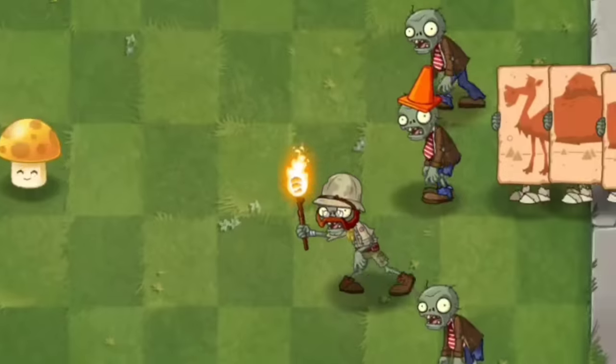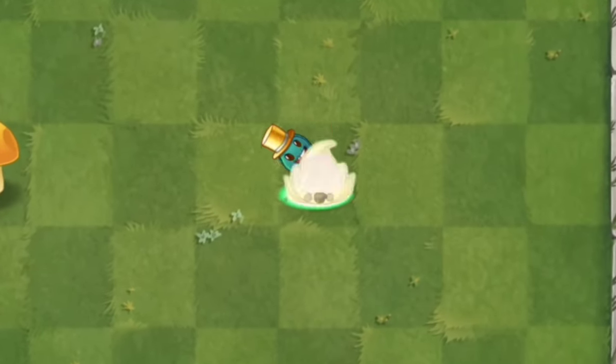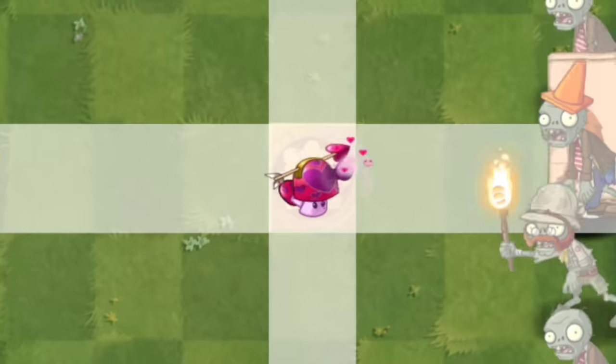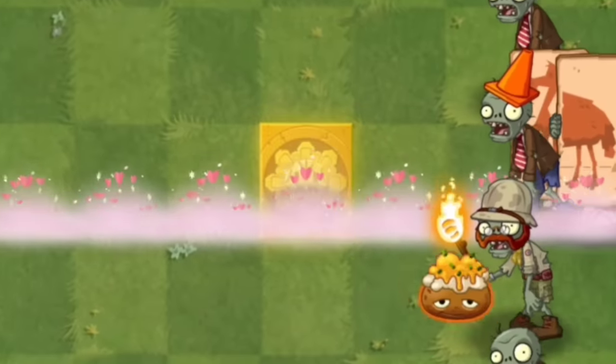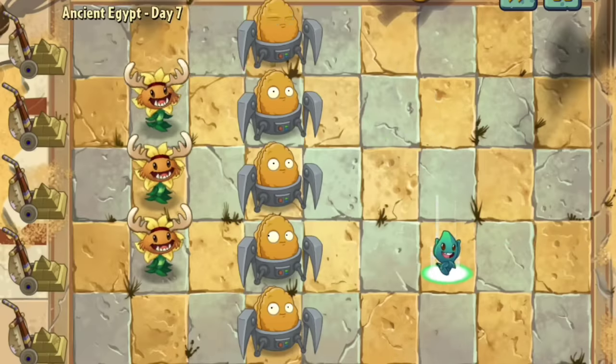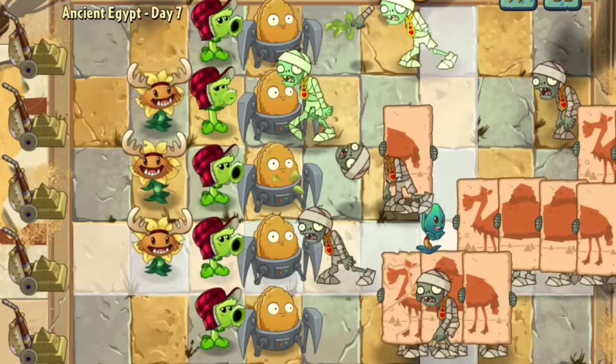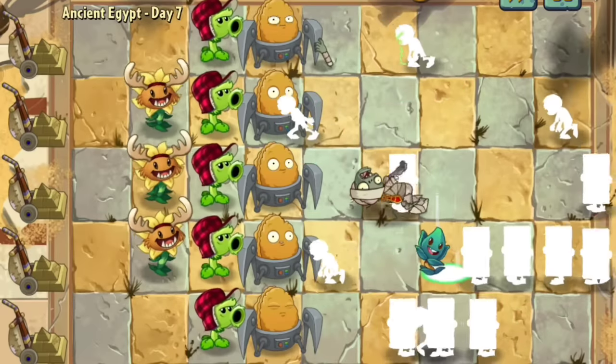Number 1. In the latest update we can actually use Time Warp, Gold Leaf, Hot Potato, and Perfume Shroom, or the exclusive plants in another world. With that being said we can now abuse Time Warp. Time Warp is one of the most unique plants in the game as it can teleport zombies to the 9th column of the lawn.